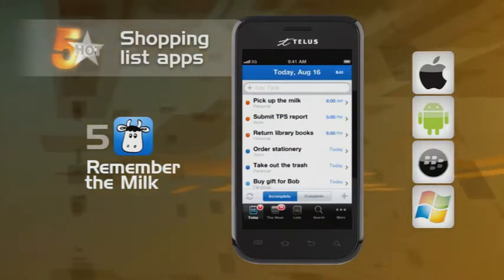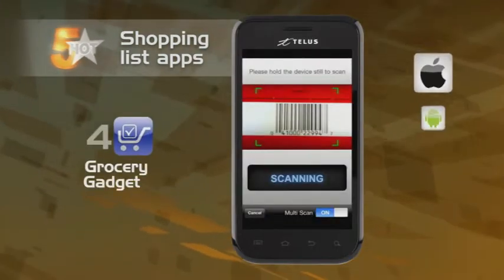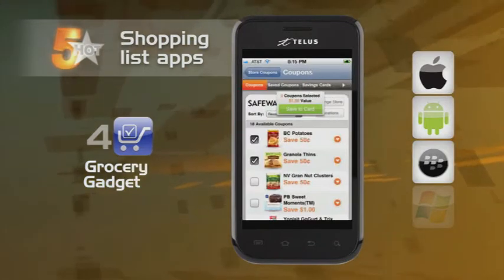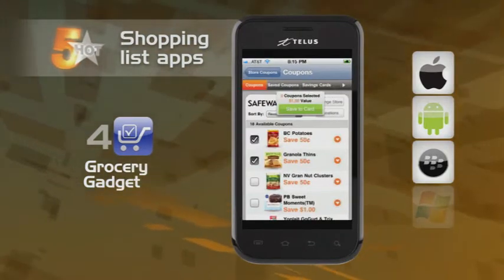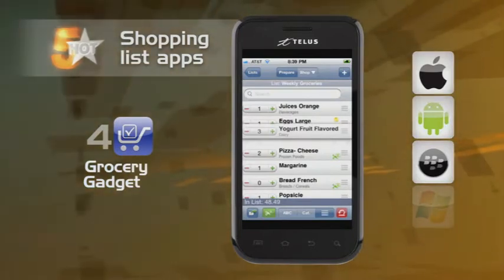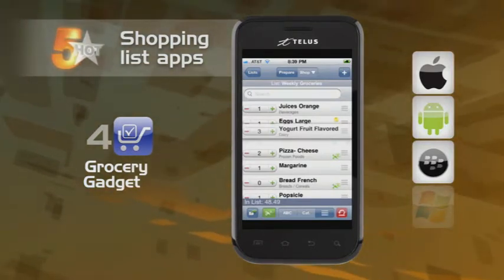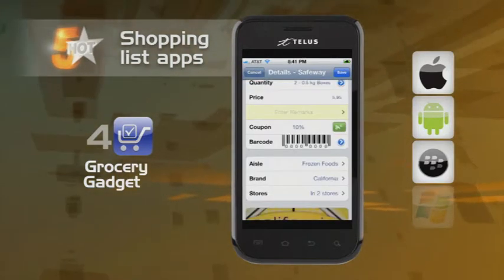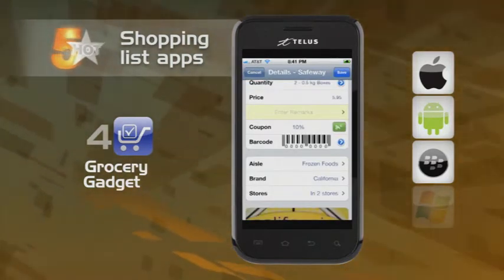Whether it's goat, soy, or good old 2%. Up next, Grocery Gadget. This app gives you a barcode scan feature for price checks and lets you sync up shopping lists with other family members, so everyone knows who's buying what. This prevents the embarrassment of getting home with five jars of mustard. E-coupons are available through Grocery Gadget to help save you money, and even a picture feature to help confirm you're buying the right thing.